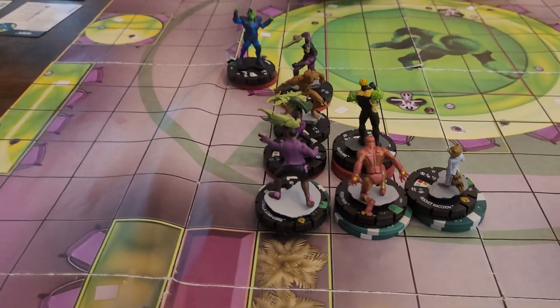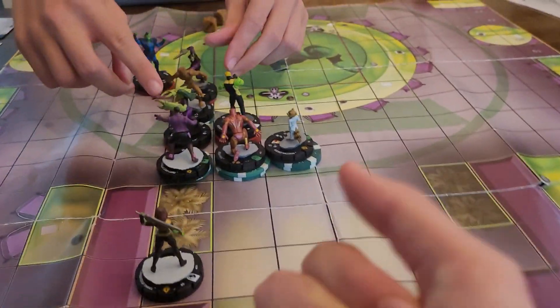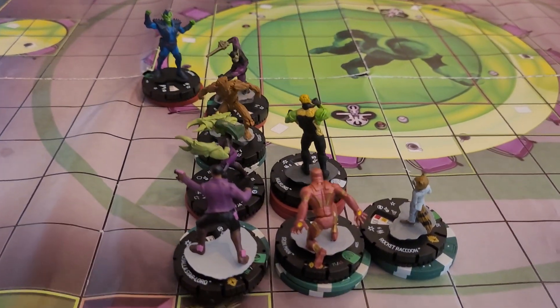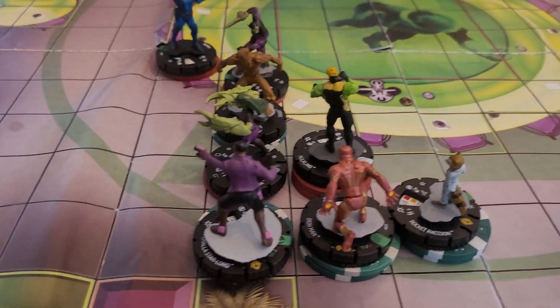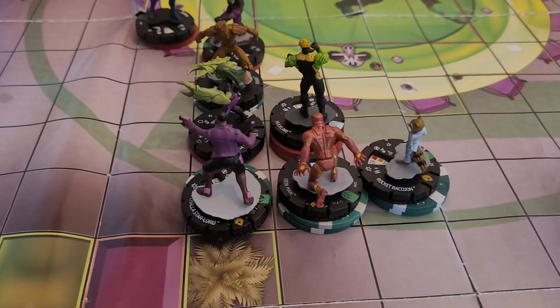Quake deals 3 damage. Pretty good. I have to hit everybody first. Well, I have Shape Change on everybody — roll the shape change. Four through six on her because she actually has it. Move two. Coal clean — two. Five. Oh, it's only six.